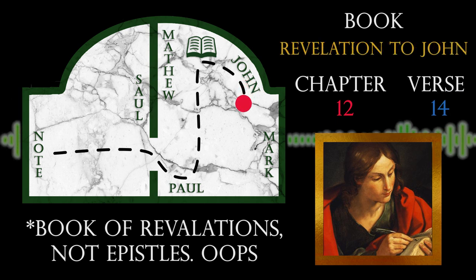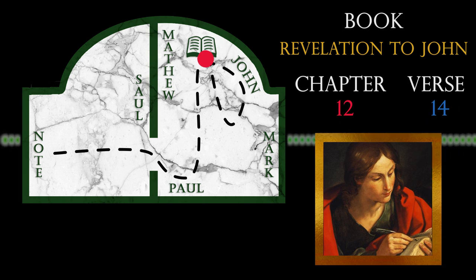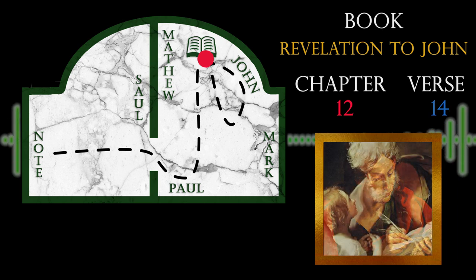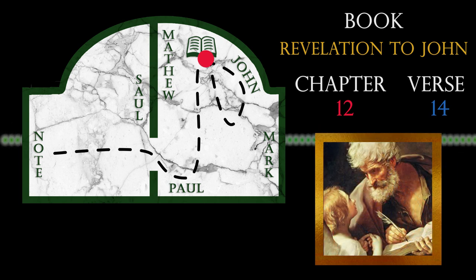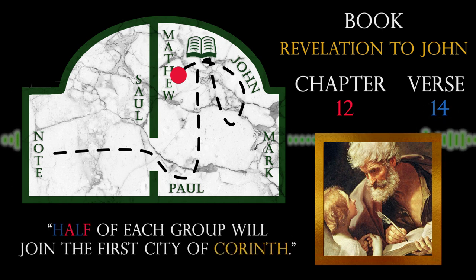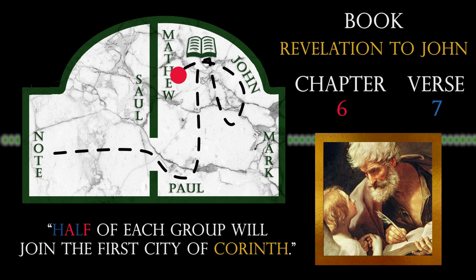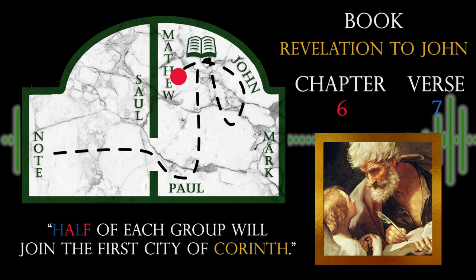When we turn to this page, we find another new note: "I found the book in your effects. I've concealed it where no one can get their hands on it, I can assure you. Awaiting your instructions, I will hear your reply like he who hears the angel." Matthew was listening to an angel in his portrait, so let's inspect him. We find yet another note saying: "Half of each group will join the first city of Corinth." So we divide the numbers in two, getting us chapter 6, verse 7. And because it references Corinth, we know it's the epistle to the Corinthians.